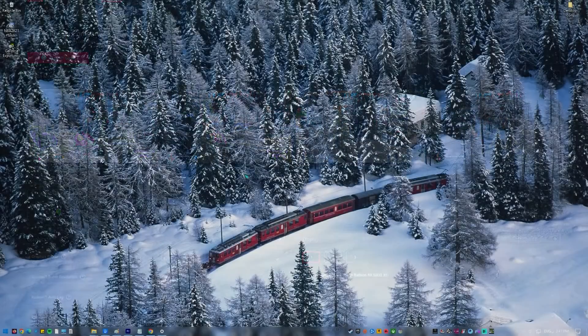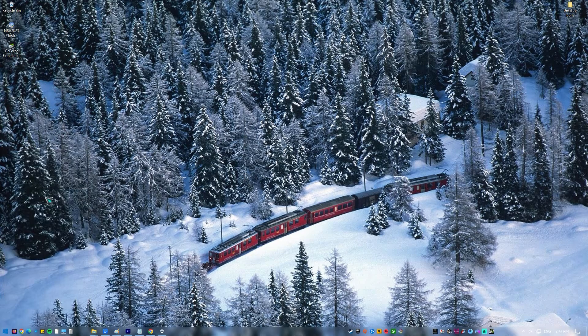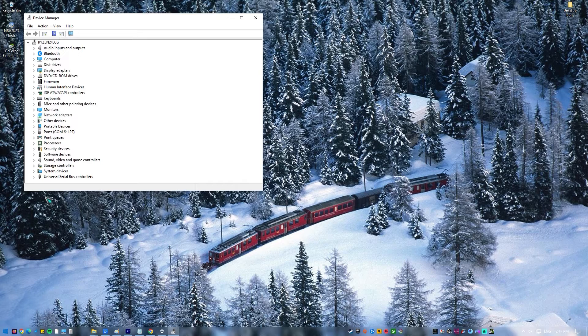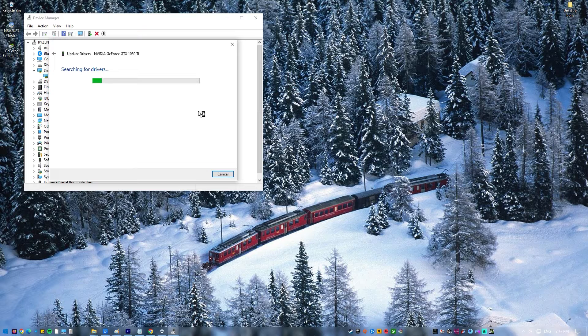You can also install GPU driver updates via the Device Manager. Just press the Start button and search for Device Manager. Then, once Device Manager is up, expand Display Adapters, right-click on your GPU, and select Update Driver.